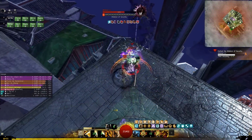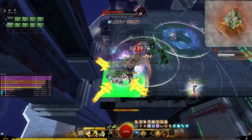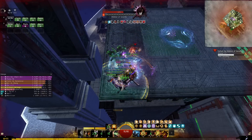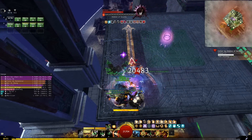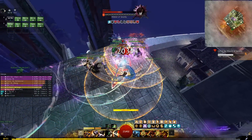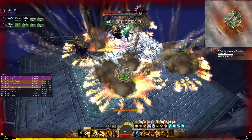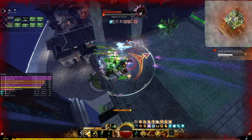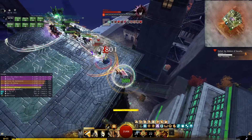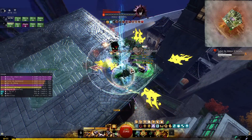With Guild Wars 2's diverse class system you can play anything as anything, but sometimes you just want to play a traditional warrior. So here is my build guide to the power spellbreaker for raids and strike missions, which can be an in-your-face DPS, or it can play the role of a tank while still doing pretty good damage and supporting allies with the option to give banners for quickness. Let's go over the build, the skill rotation, and how I would use it in an actual encounter.